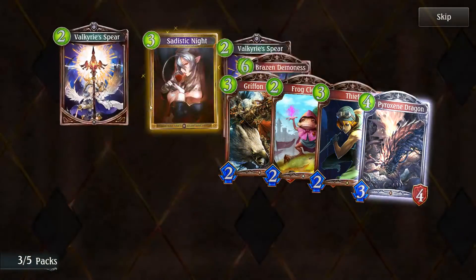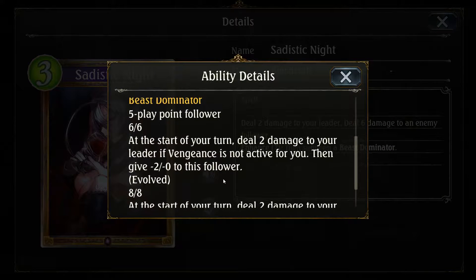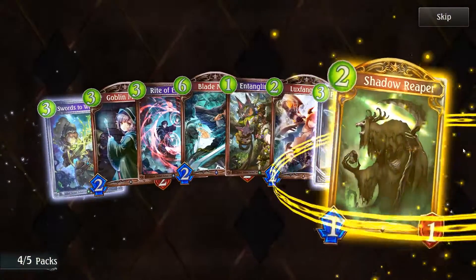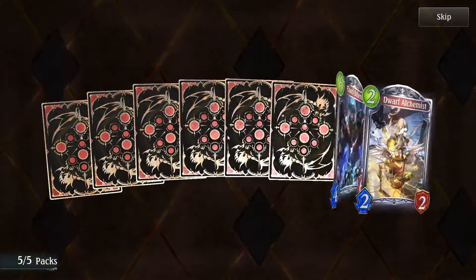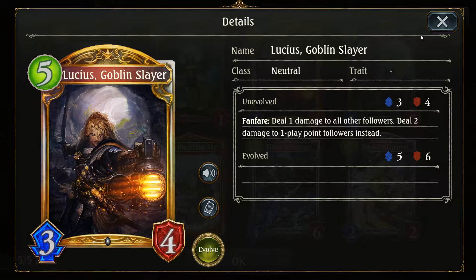A gold card — Sadistic Knight: deal two damage to your leader, deal six damage to an enemy follower, then summon a Beast Dominator. They're really trying to make Beast Dominator good. And I'm getting a lot of gold — including a second Goblin Slayer. I'm going to make a meme deck out of this guy featuring all the party members from Goblin Slayer.